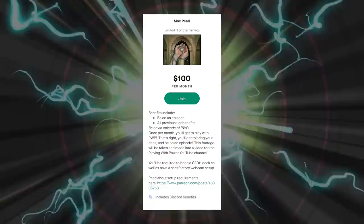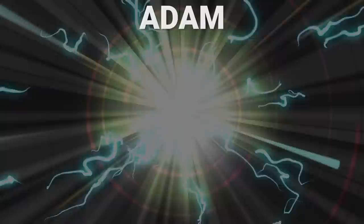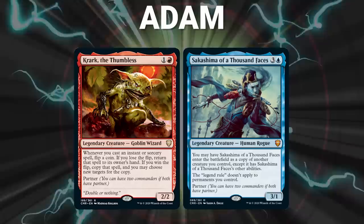Now, let's start out by showcasing our fighters this evening. First, we have Adam piloting the partner pair of Crark the Thumbless and Sakashima of a Thousand Faces. This is a mid-range deck that is high-risk, high-reward. It takes advantage of some very risky synergy with Crark's ability.